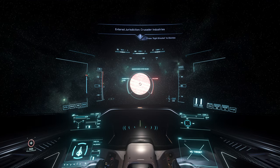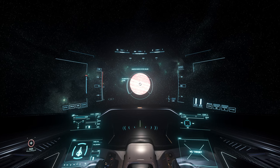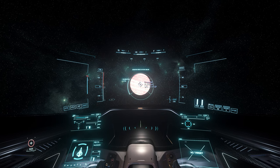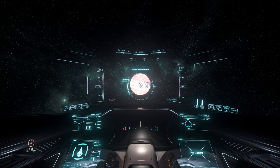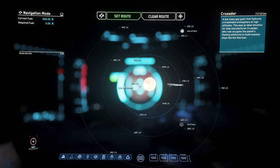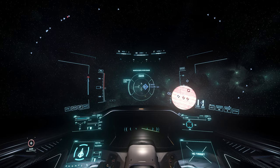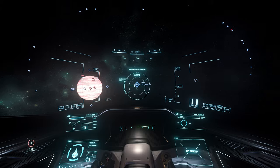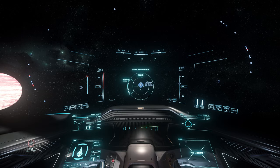As long as you see 'inter-jurisdiction Crusader' or something like that, you are safe to manually stop the quantum. Our distance is 71,000 kilometers — between 70,000 to 50,000 kilometers. Then you press F2, click 'clear route', and you can just look for the moon that you want to jump to. Here is Selen, here is Yela, and here is Daemar. Fast and easy.